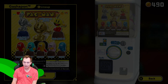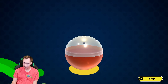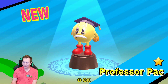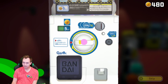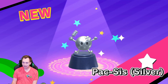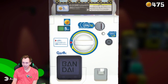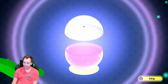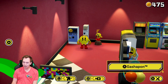We got Blinky — one star. I want to see a Pac-Man figure. Oh! Professor Pac-Man! Now that's a classic character. Let's give it another spin. We got Pac-Man in silver form. One more time — it's a silver Inky! That's exciting. We'll stop here because we do need the coins. We got some good stuff.